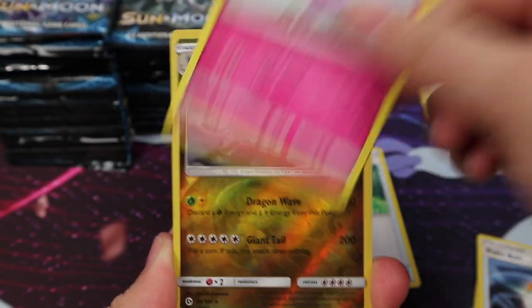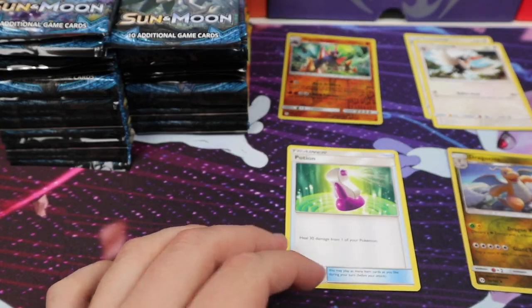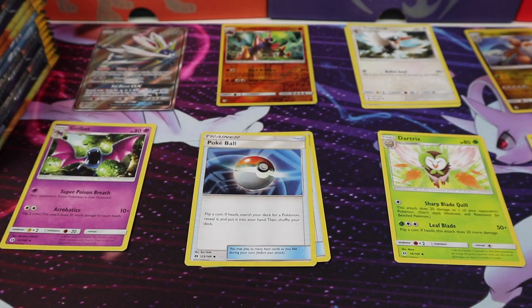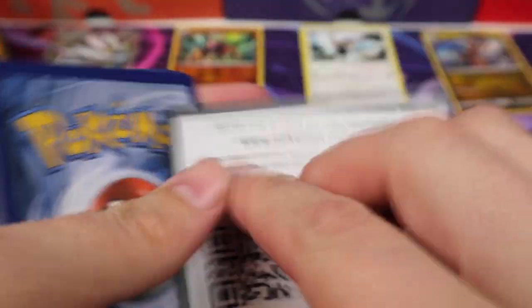Metal Energy, Dartrix, a Pokeball, Granbull, Dragonite Reverse, and a Solgaleo GX Full Art. So we don't have Dragon and we need a Metal. Let's put that in a sleeve. We are organizing by type as we go, which is probably going to make this video long and boring and complicated, so I apologize.